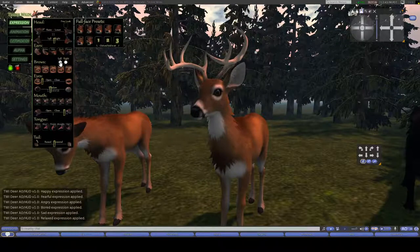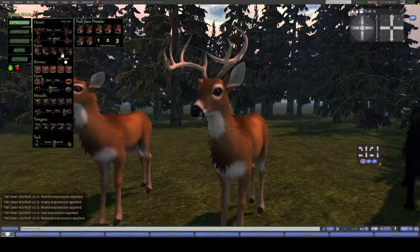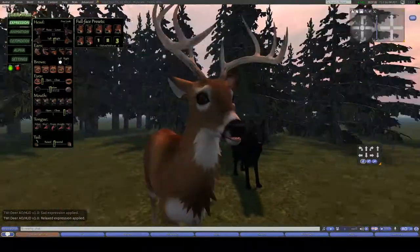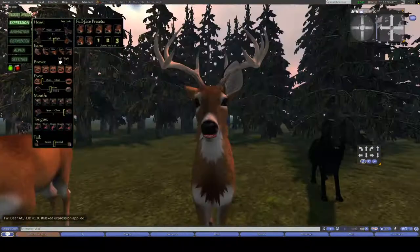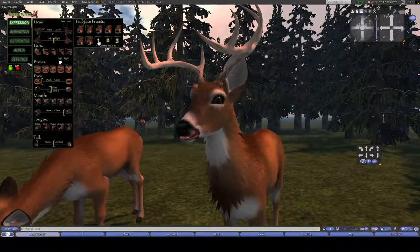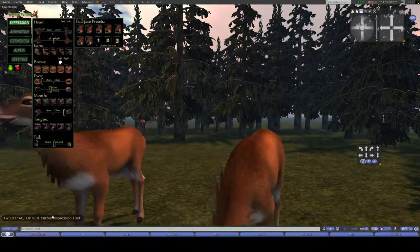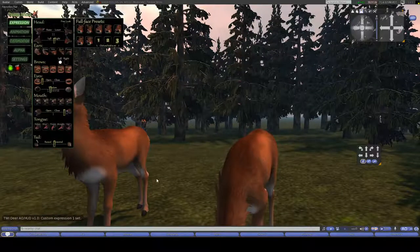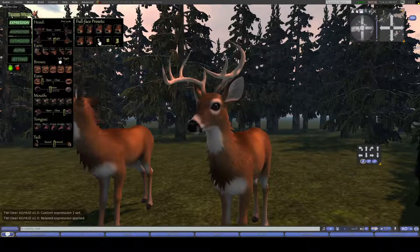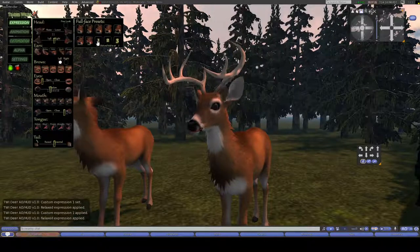You are also able to do left and right — so if you click the right and then the different parts, you can make your deer have a very unique expression. And once you get your expression the way you want it, you can click and hold where it says 1, 2, or 3, and that will save a custom expression. Once you click that spot again, it will suddenly change to that expression.